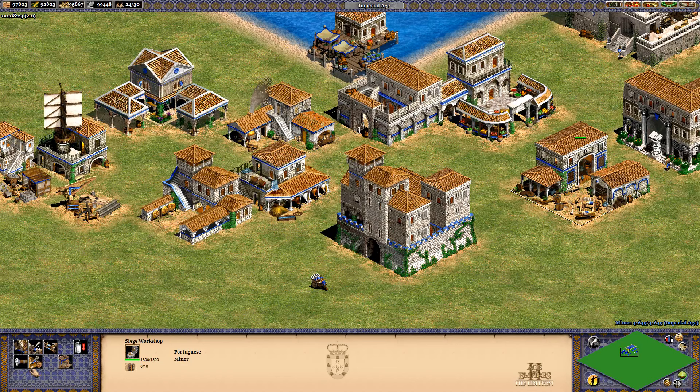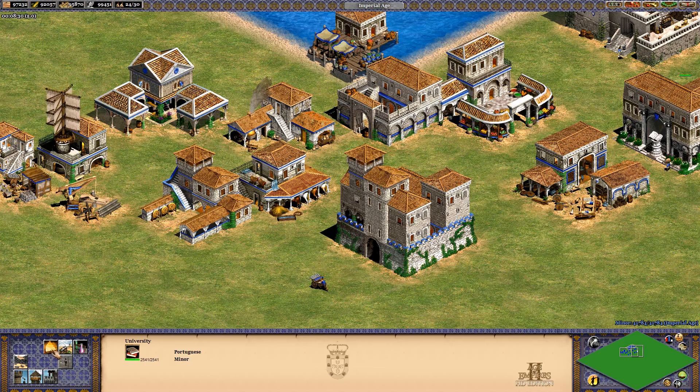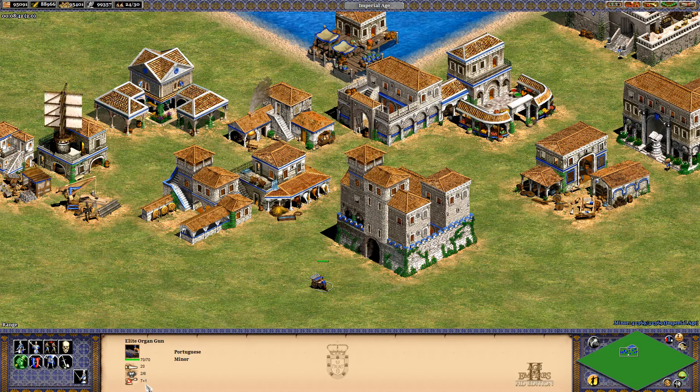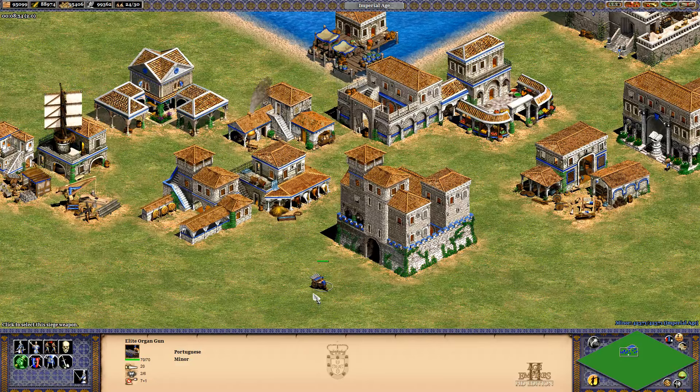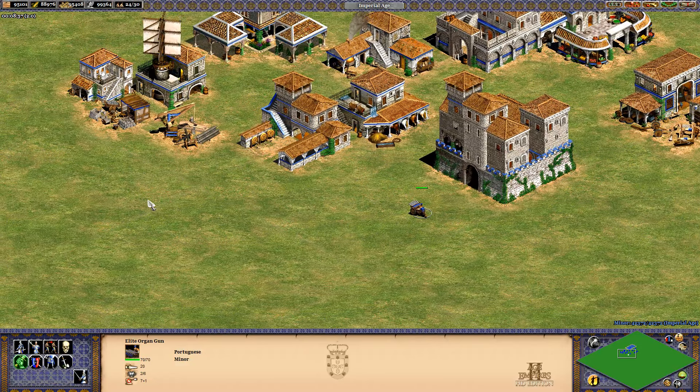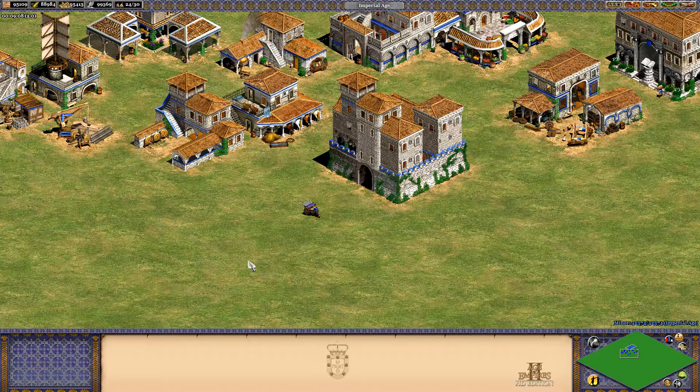Siege Engineers — I did get there, so that's just got one extra range. That seems to be the only difference. The Elite Organ Gun costs 80 wood and 60 gold, so it'll be interesting to see how they are in a group, because if they have an area of effect, being in a group is going to be pretty devastating.